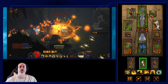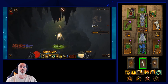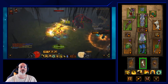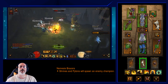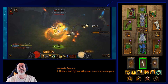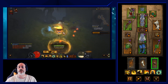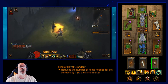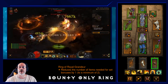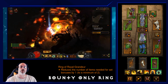In the armor cube slot, run Nemesis Bracers, which spawn an additional elite pack every time you click a pylon or shrine, netting you even more Death's Breaths. In the jewelry cube slot, run the Royal Ring of Grandeur — this is what enables the three-piece Sage's Journey bonus and the six-piece Sun Wuko's Monkey King's Guard bonus simultaneously, making all the gear work together.